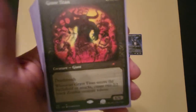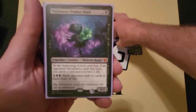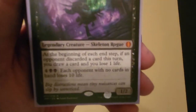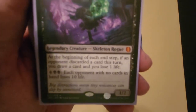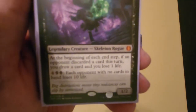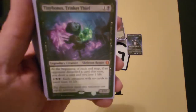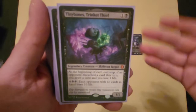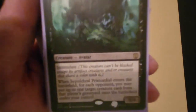Grave Titan is just too useful — he comes down, I get three bodies, and if I swing I get more bodies, plus he has deathtouch. With all the discarding, Tinybones, Trinket Thief is too amazing. Each step — if an opponent discarded a card, which they will all the time, I get to draw a card and lose a life. That's where the life gain I have comes into play. And for six mana, a player with no cards in their hand loses ten life — with this deck there will be a lot of players with empty hands.